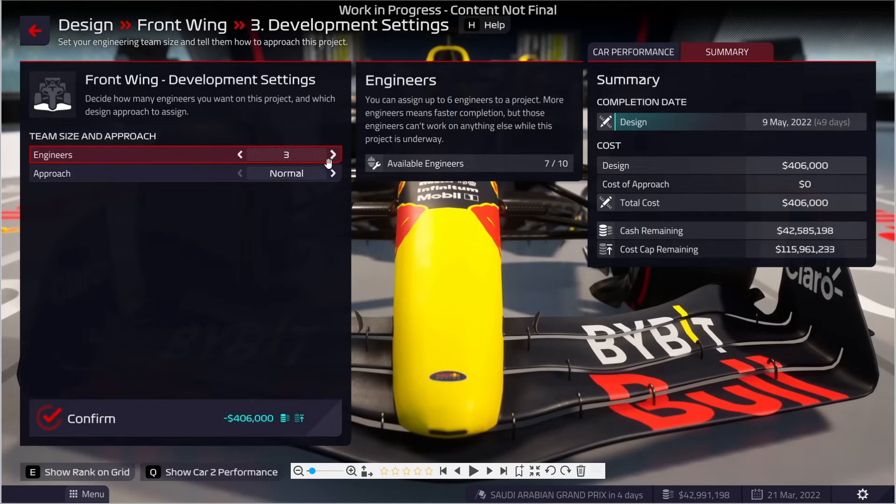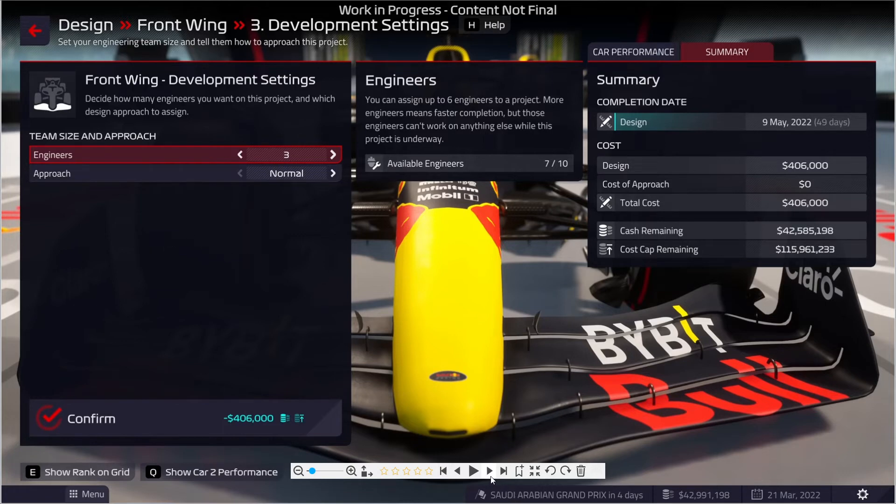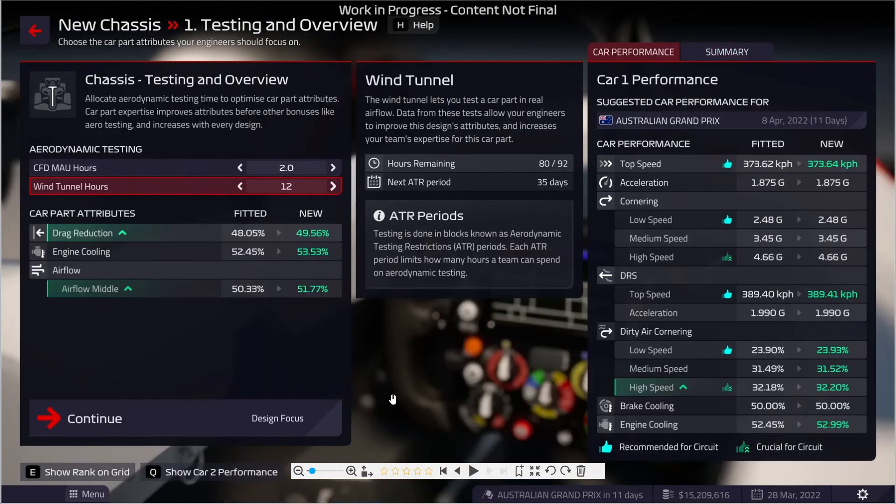Hier haben wir jetzt noch einmal die Entwicklungs-Settings. Wenn man eine Entwicklung startet, kann man einstellen, wie viel Ingenieure man auf diese Entwicklung setzen möchte, wie schnell es gehen soll – ob in Normalgeschwindigkeit oder ob es schnell produziert werden soll. Da muss man sich im Klaren sein, dass das dann wieder mehr kostet und man weniger vom Cost Cap hat. Will man es für eine spätere Strecke bringen oder braucht man es jetzt schnell? Bin ich echt mega gespannt drauf.